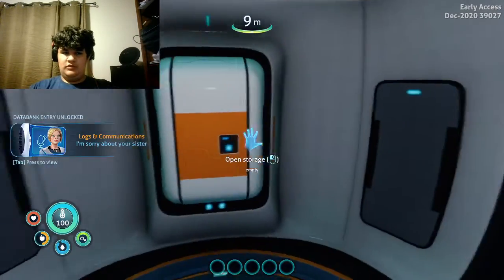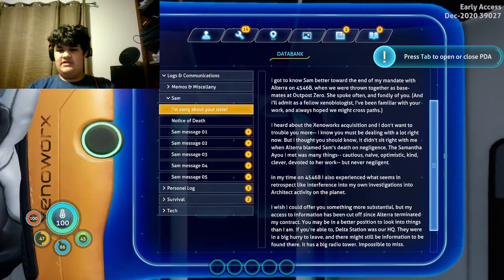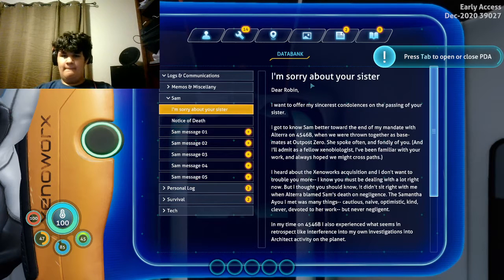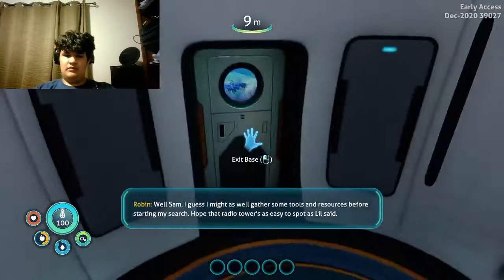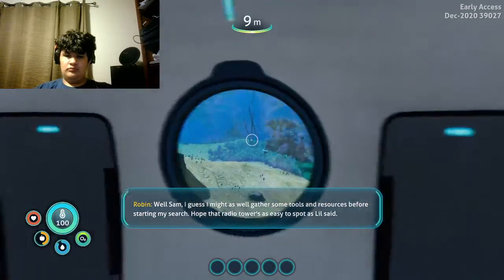Okay, who are you? You guys can read this if you want. Oh — what? Who's dead? Okay, someone named Sam's dead. Oh, that's our sister. Oh dang. You're in your works. This is our new PDA — we don't work for Alterra. Okay, how do I get here? Well, Sam, I guess I might as well gather some tools and resources before starting my search. Hope that radio tower is easy to spot like Lil said. So I guess my main thing now is the radio tower.